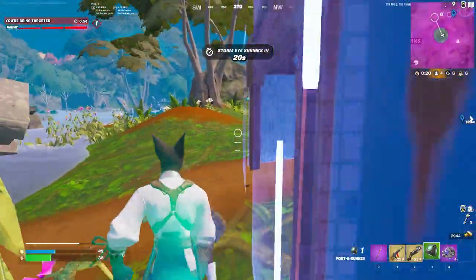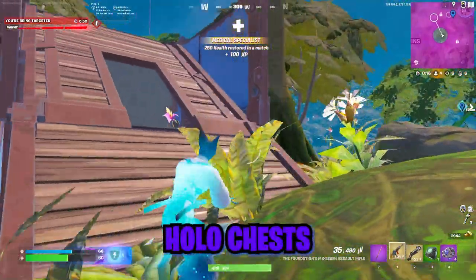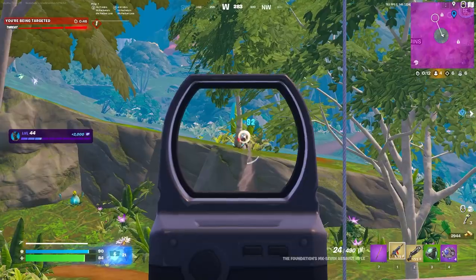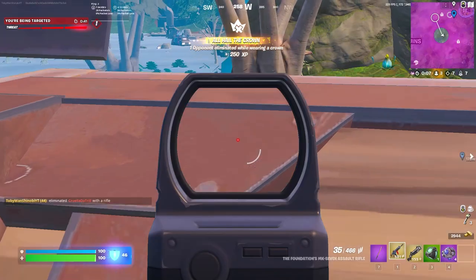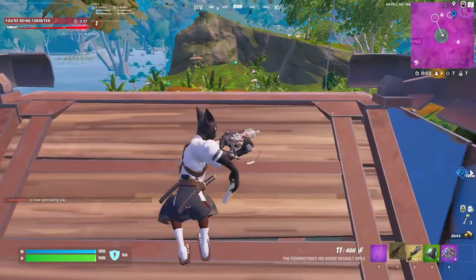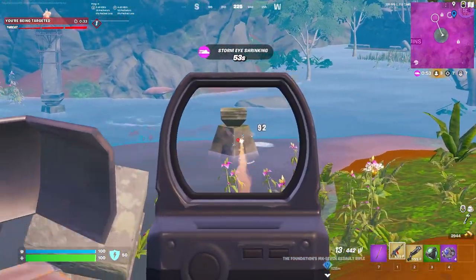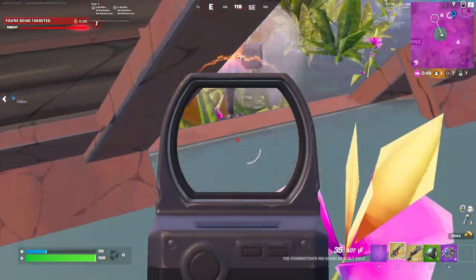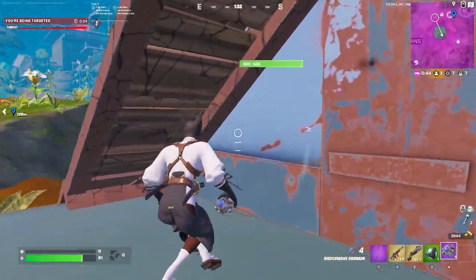The easiest way to get high-rarity weapons is from the forecast towers, combat caches, or hollow chests you open with keys. If you want the strongest shotgun in the game, head to Rumble Ruins and buy the exotic maven from the NPC. This season I've been starting with a three-gun loadout using either an SMG or a sniper, then switching to double equipment once we get below 20 players. You might want to just adopt the two-gun loadout earlier in the game.